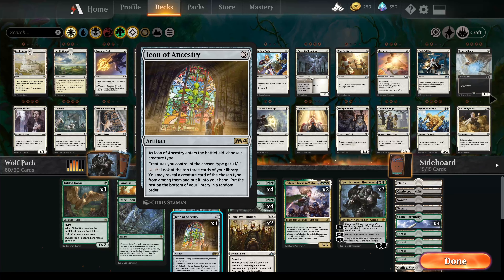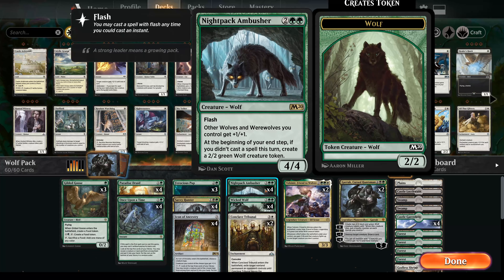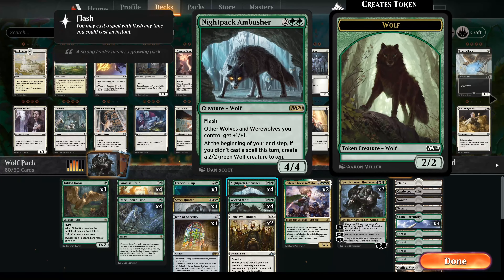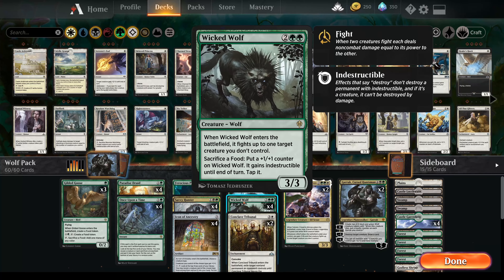I've had quite a good amount of success from Icon of Ancestry, so I quite like it, but you can replace it — we'll go through the sideboard shortly. One of our main boys in the wolfpack is the Knight Pack Ambusher, and this has flash so it can be played at any time, even on your opponent's turn to block a creature when they don't expect it. More importantly, this gives other werewolves and wolves +1/+1, much like the Icon of Ancestry. So when these two are on board it becomes a 5/5 and buffs other wolves, making them quite a force to be reckoned with.